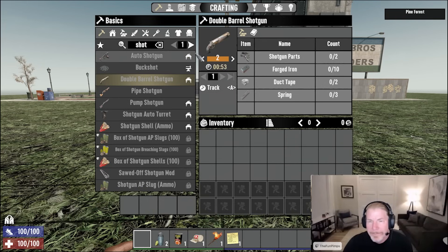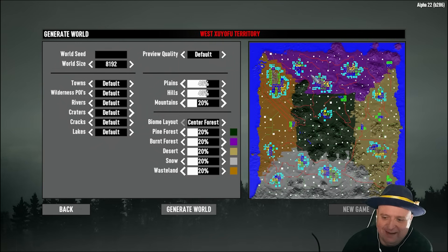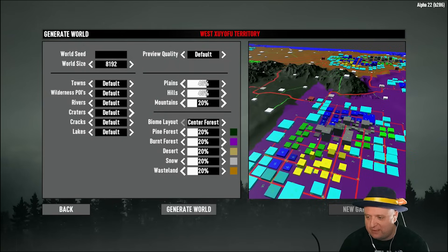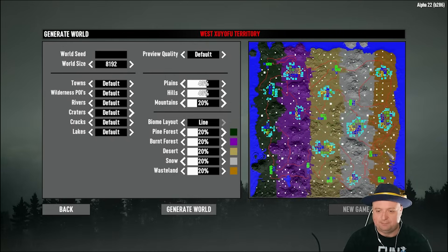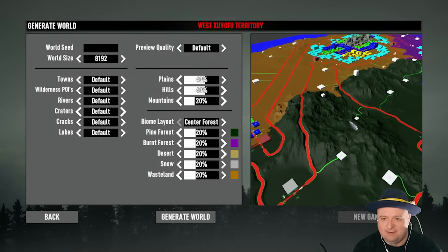Now for the world changes. Random world generation has been improved — the burned biome has been added back into the random world generator and you can now choose biome layouts such as Forest Centre, Wasteland Centre, and Line, which goes through all biomes easiest to hardest in a line. World generation will now be faster, especially road generation, and the random world generator has UI and camera improvements. Traders will now always spawn in the same biome in the same order.